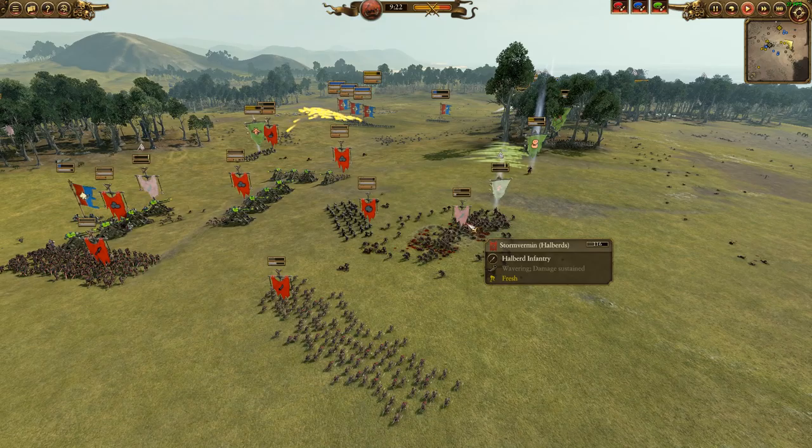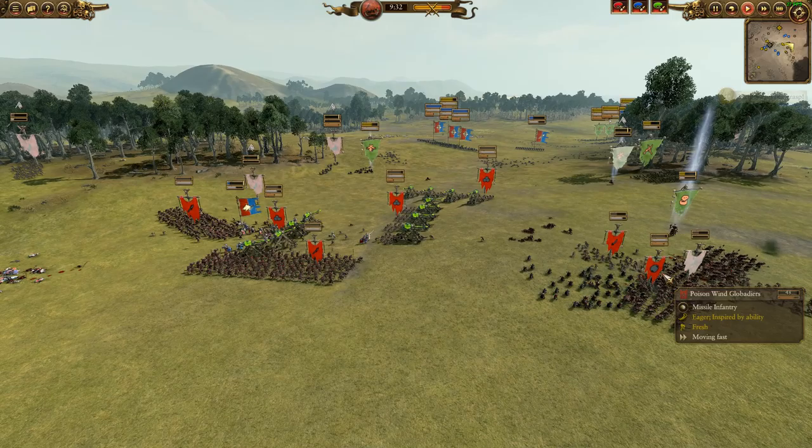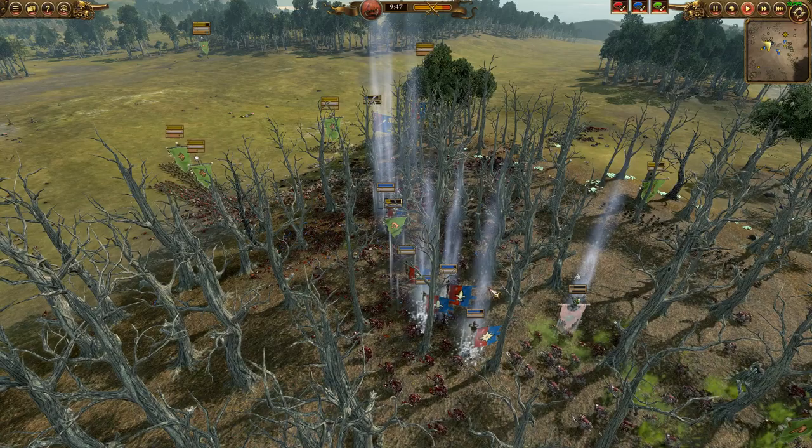They are wavering. They do pull it together at the last second. If I had anything else to follow up on that Foot of Gork, this unit would have fled and I would have been able to eliminate an $1,100 unit. But because of the damage sustained, it's not going to take much to just erase them from the field. The Warp Lightning Cannon just torched his own rats!